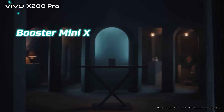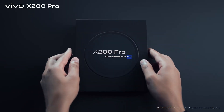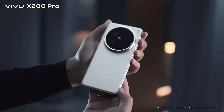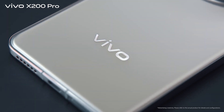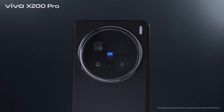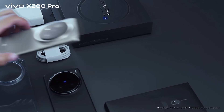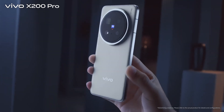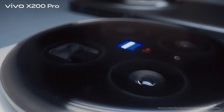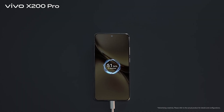Second place goes to the Vivo X200 Pro, a flagship that shows what happens when MediaTek's most advanced chip meets top-tier design. At its core is the Dimensity 9400, built on TSMC's 3nm process. It uses a brand-new all-big-core CPU layout — one Cortex-X925 running up to 3.4 GHz, three Cortex-X4s, and four Cortex-A720s. In real life, that means zero lag, instant app response, and no frame drops even under heavy load. The new Immortalis G925 GPU handles graphics like a console, bringing smooth ray-traced lighting and cinematic details to mobile games.